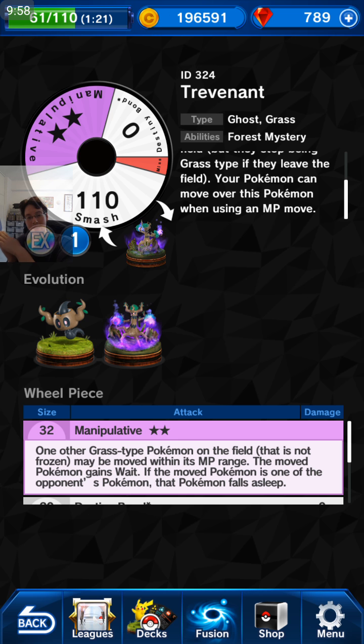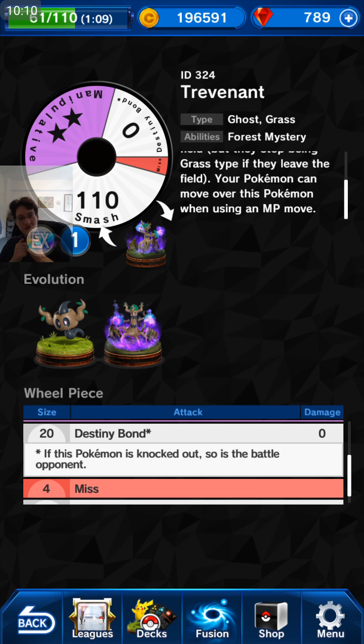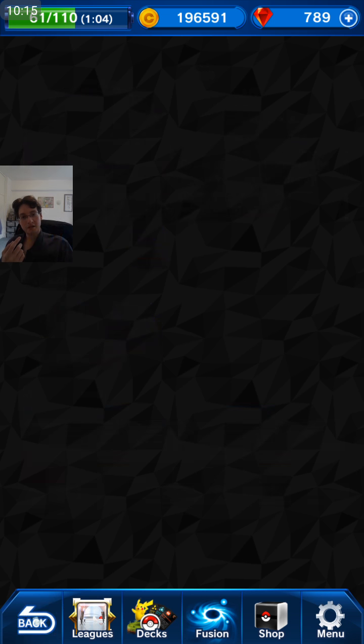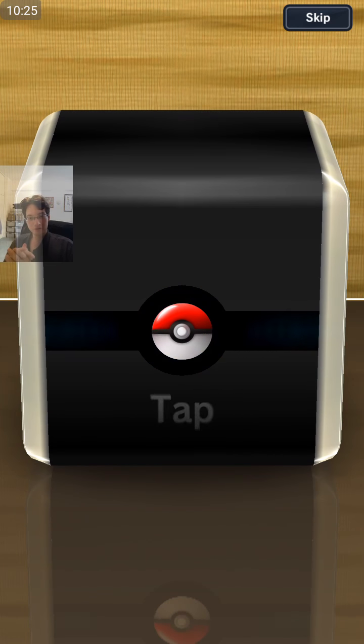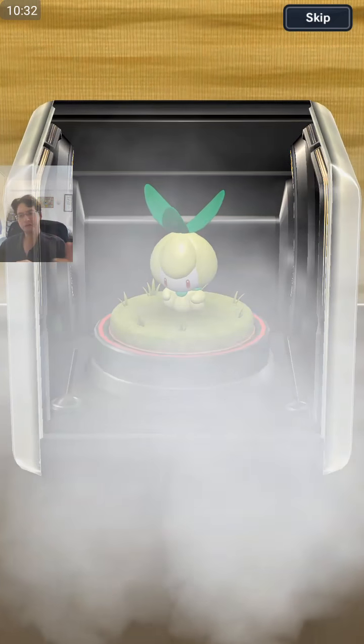Its Manipulate ability: one other grass-type Pokemon on the field that is not frozen may be moved within its MP range. If the moved Pokemon is the opponent's, that Pokemon falls asleep. Destiny Bond has a very small wheel size, doesn't miss at level 5 — its miss section is only 4. Huge attack at 110 damage. That's pretty nice. But I only have one 3-MP Pokemon, so swapping Articuno for this Trevenant isn't viable for me.